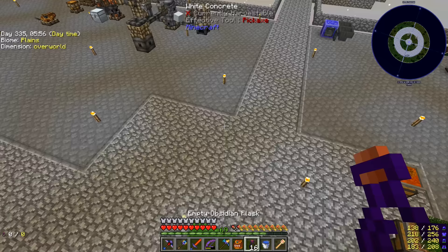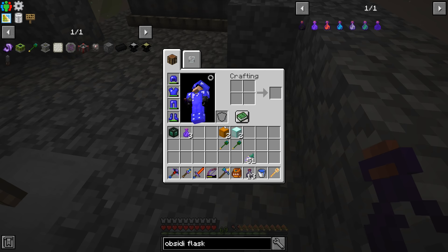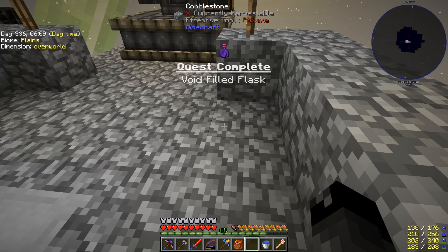We take these down to Y-level 6 or below — which we happen to have right here, this is Y6 — and the quest registers: obsidian flask built. Awesome.